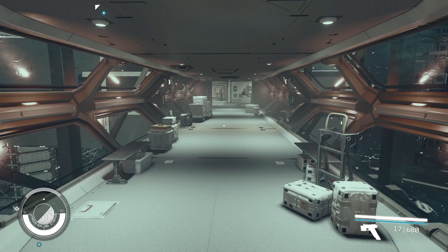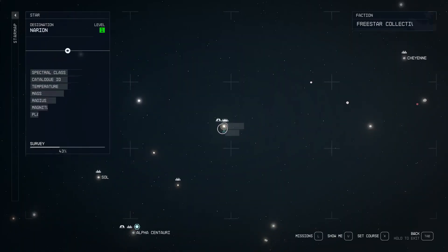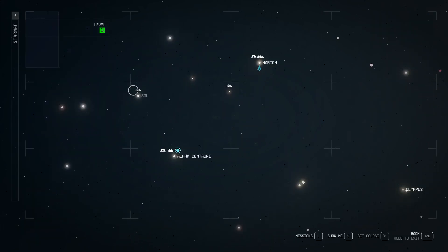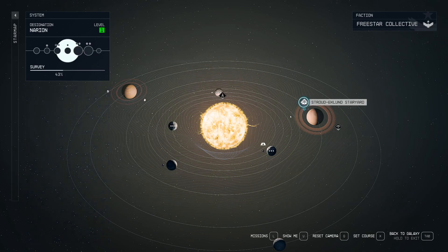This one takes place on the star system Narion, which can be found right here. There's Alpha Centauri and Sol for reference. Once you're at Narion, you're going to want to go to the Stroud Eklund Staryard, which is next to Deepala.